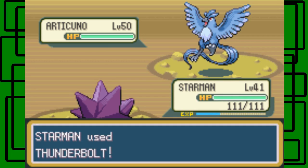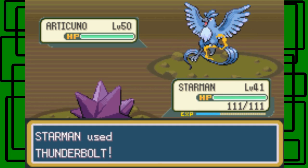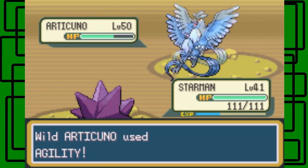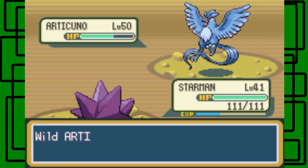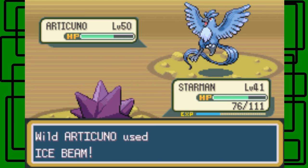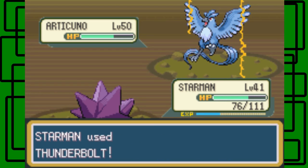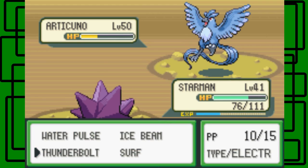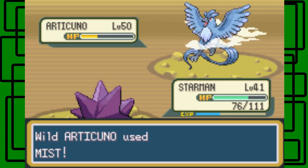Let's go for the Thunderbolt on this thing. Hopefully it won't one-shot it - it's nine levels ahead of Starman here, but it shouldn't really want to kill it. Articuno is using Agility, which raises its speed by two. Let's go for a Water Pulse - I think another Thunderbolt might faint it. Articuno is going to surround itself in Mist.